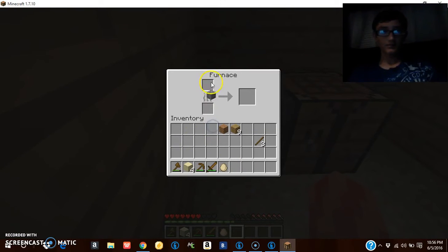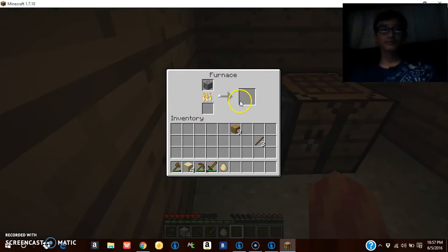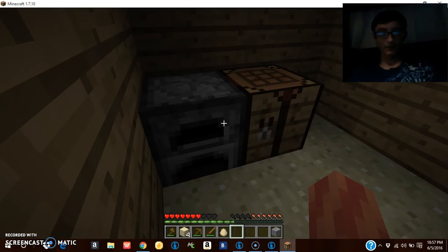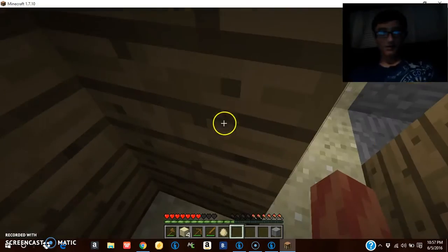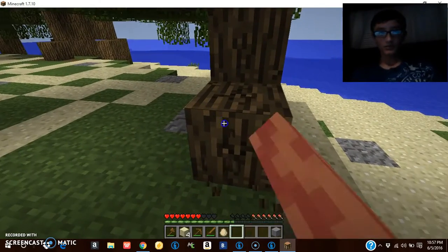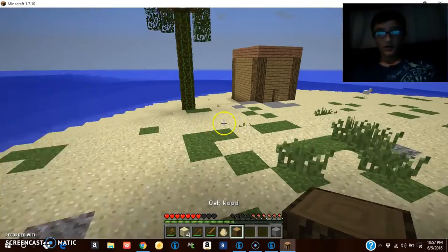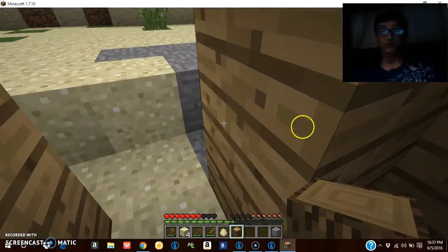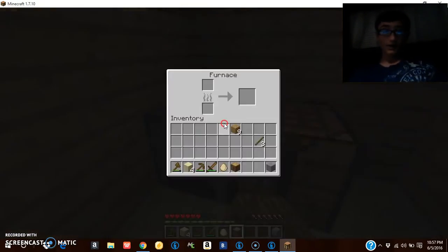Entertainment on YouTube — loving how this video is going already. Why did I just — that was an epic fail right there. Why was I cooking cobblestone to make stone? Can I remember the recipe? Let's just hope that silverfish never comes out again. I need to be safe because I can already tell that silverfish is probably going to pop out in the middle of nowhere. In my first world that happened once but never happened again after that.